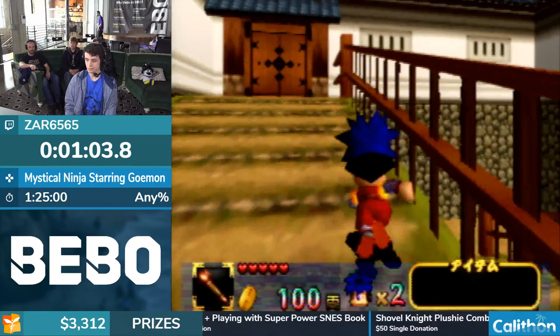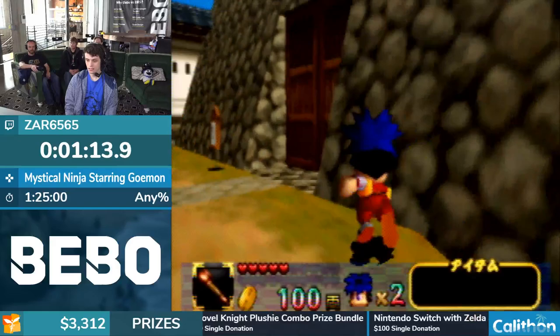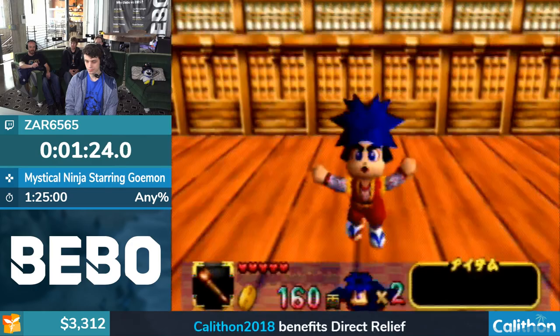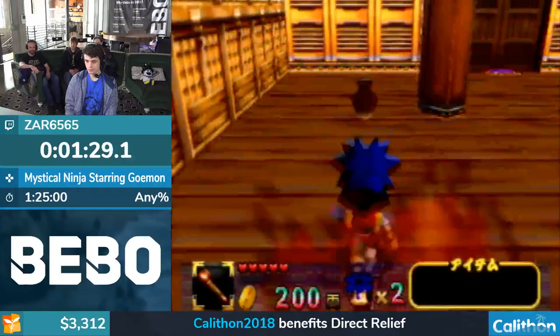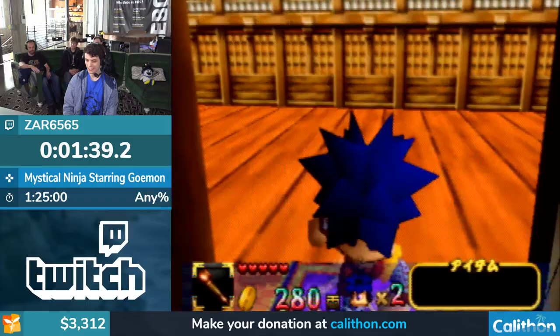That area he just bypassed is actually where you would use the chain pipe - it's the first time you'd use it. You skip using that item twice in this any percent run. You also see him hugging walls a lot. He's going to be doing that because it increases your forward momentum - you actually move faster when wall hugging while running backwards. It's really weird, you'll probably see a lot of it.